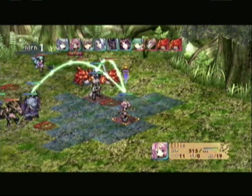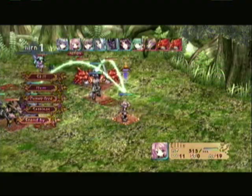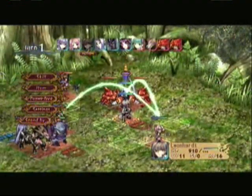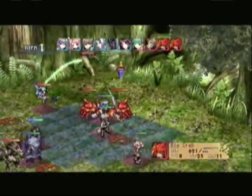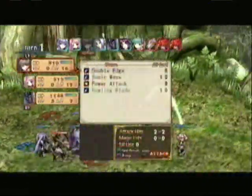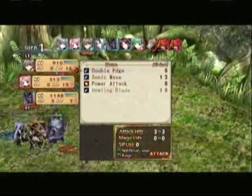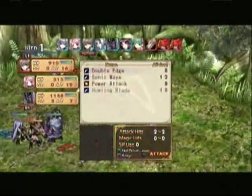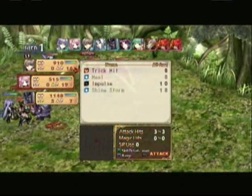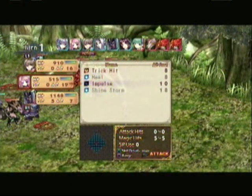You cannot hit anybody. Stand by. Going with the crab — no, I want to get rid of this fairy who's supporting with the crab. I want to get you over here. He's out of AP. Not good.